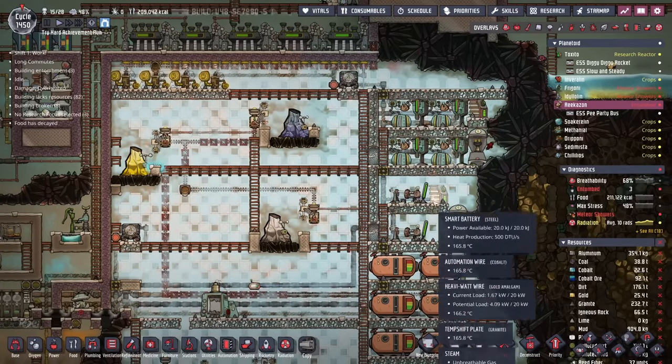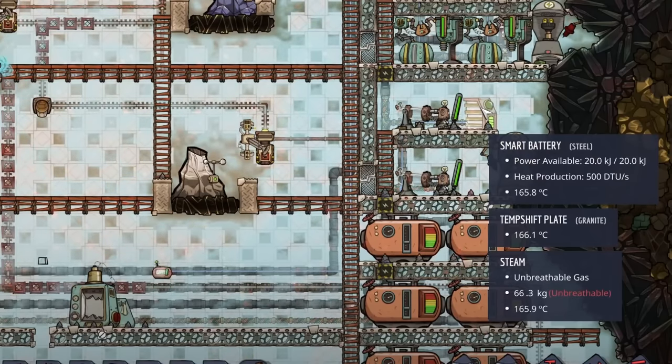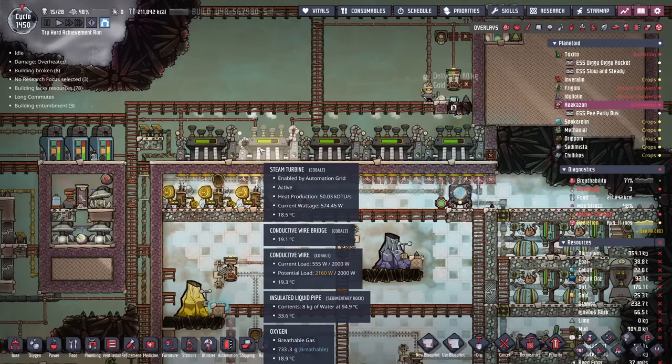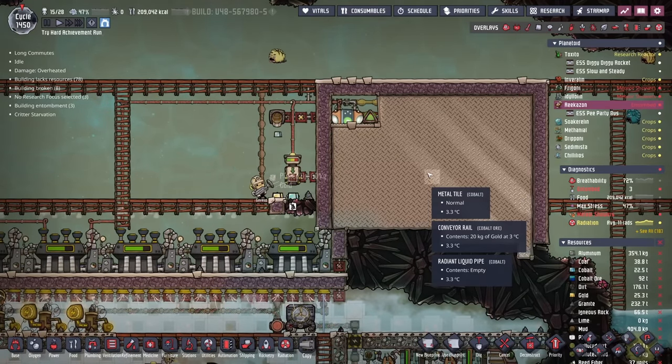Now the natural gas generators nor the hydrogen generators are able to run. These batteries aren't budging from 20 kilojoules, because we have five steam turbines all rocking out with about 570 watts apiece. And by the way, the metal tiles are at 3 degrees. Oh, it's glorious.